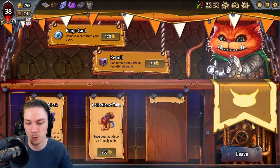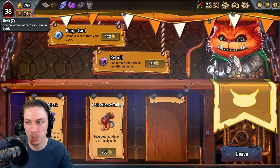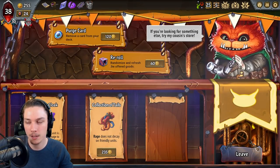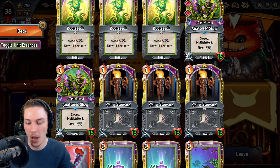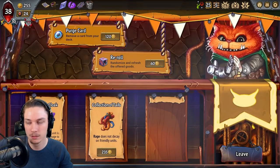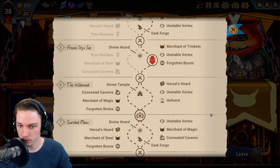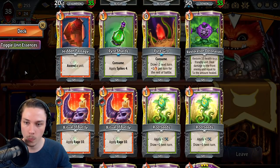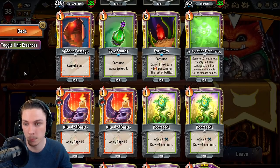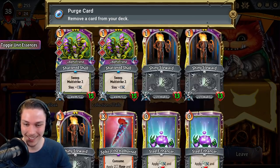The question now becomes: do I take Rage Doesn't Decay on friendly units? It is quite good — it will turn out to be a decent amount of damage over the course of the fight. But removing one more Shiny Steward right now is really good. Hellvent, Unstable Vortex, Herzl's Horde — what would I even do? It could be Hidden Passage — it totally could be Hidden Passage. In fact, it is Hidden Passage. I'm glad to have sorted that one out for you.